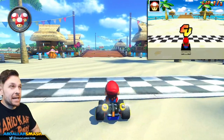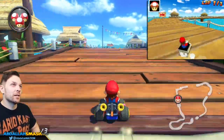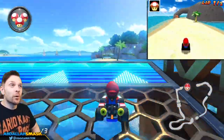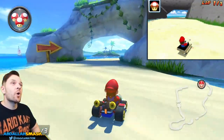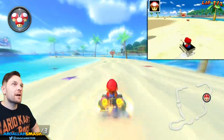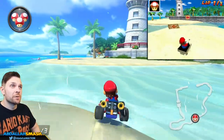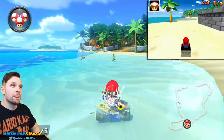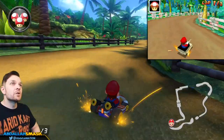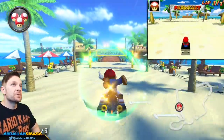If you remember Cheep Cheep Beach from Mario Kart DS, this is it — holding true to exactly what it looked like, just with a glow-up years later. It's the exact same concept: a nice boardwalk at the beginning, a glider section, and then through the beach. There's an easy boost, and with mushrooms you can take shortcuts through this section. There are lots of coins underwater, so keep your lines tight through the final stretch. With a mushroom, boost left to cut off dirt and get two little jumps to finish the lap.